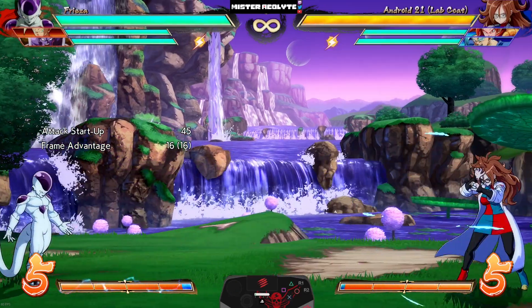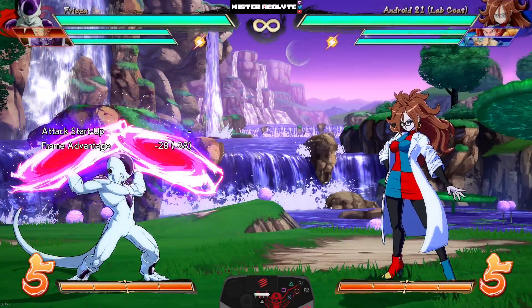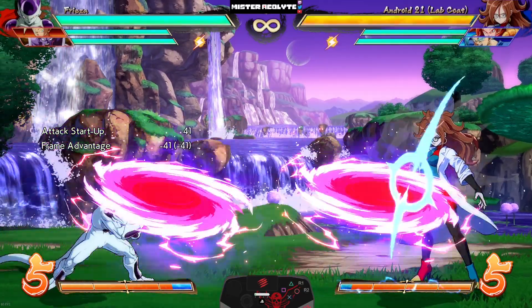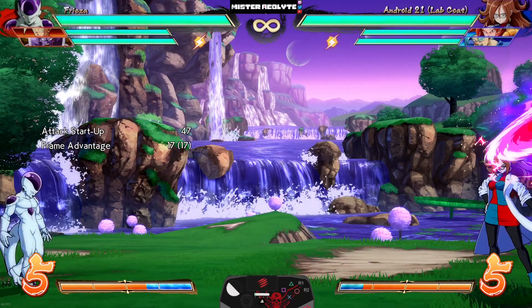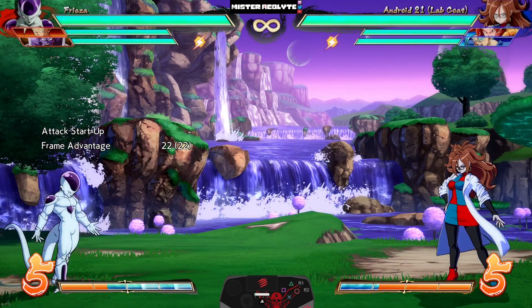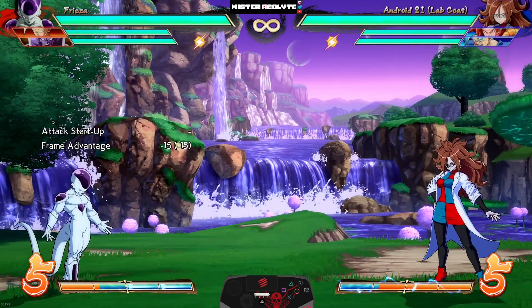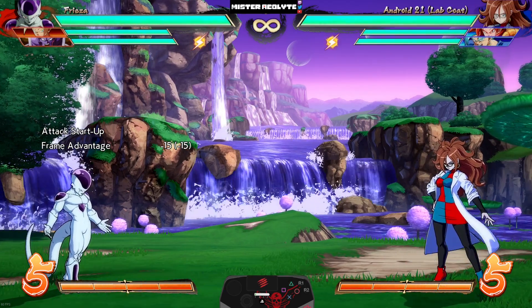Death Saucer got sped up even more — Frieza has much less recovery and the discs travel a little bit faster. As you can see, when they block them you're plus 17, which is just so insanely high. One of his best moves is much better than before.